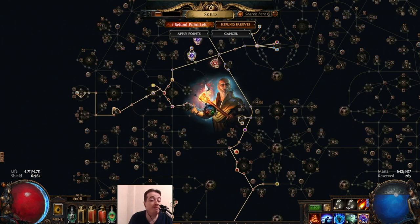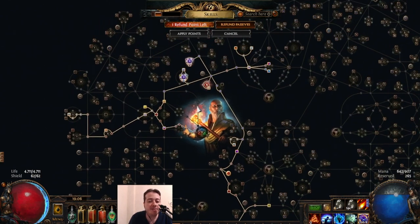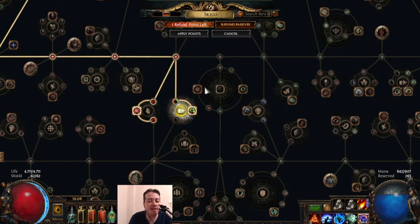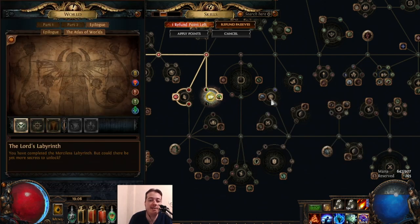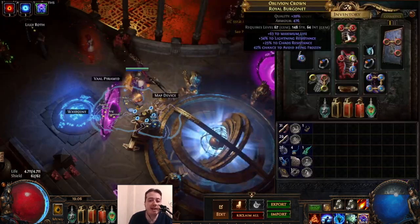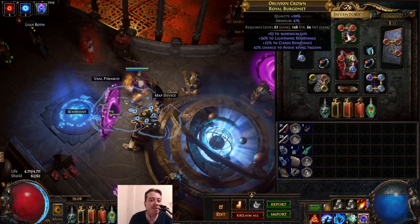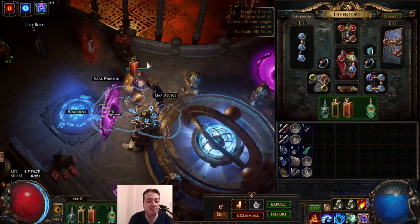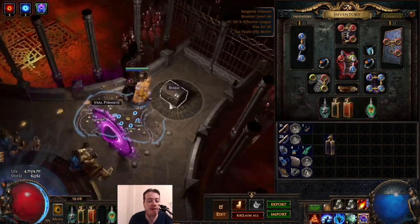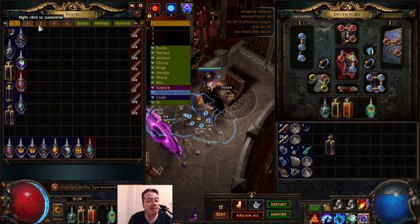You can get protection against most things though — bleed immunity for example through the armor and evasion mastery. The last line reads: immune to bleeding if equipped helmet has higher armor than evasion. Since I'm running a pure armor helmet I get free immunity to bleeding. So right now I was going to drop this flask because it has bleed immunity and I don't need it anymore.